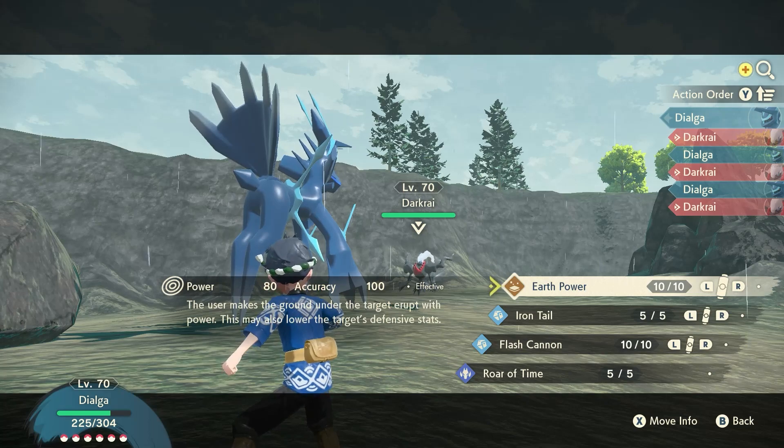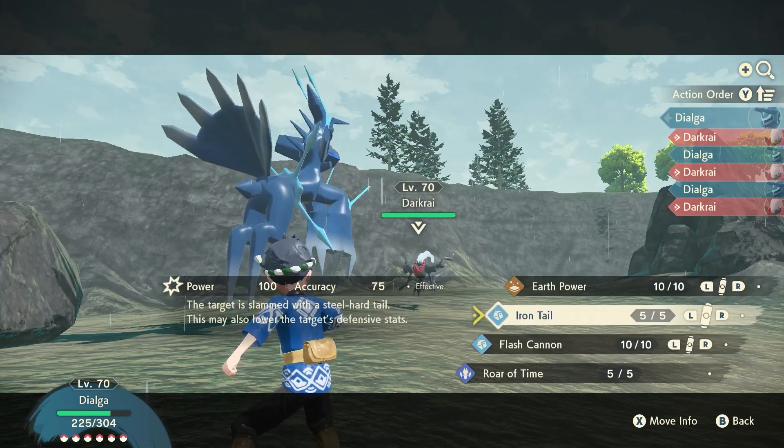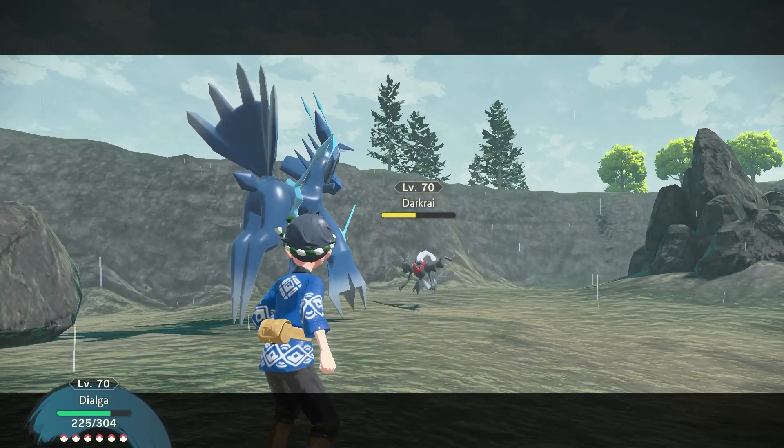Once in battle, you can put him to sleep. Don't use his weakness — you want to keep him alive because you have to catch him for the quest. That's important to remember: you have to catch him. So catch the Pokemon — put him to sleep, paralysis, whatever works.